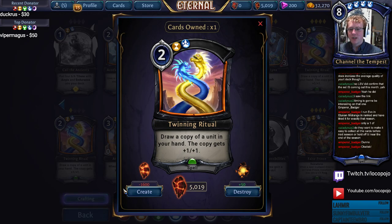Twinning Ritual — draw a copy of a unit in your hand, and the copy gets +1/+1. In some mid-range decks this card is not really well liked because Elysian in particular has a lot of really good drops with 5 power or more, and those are the cards you most want to Twinning Ritual, but they're also cards you already have a lot of copies of. You're not really in the market for the same two 5-drops or 6-drops. It can be a spell you draw when you're in top-deck mode that isn't a unit, which can be bad.